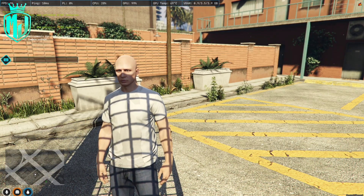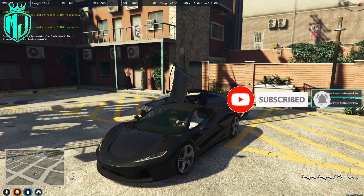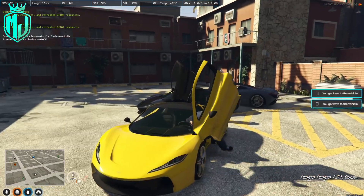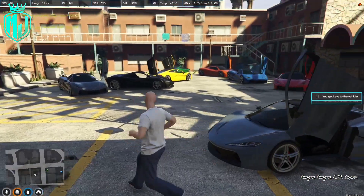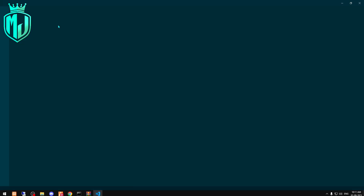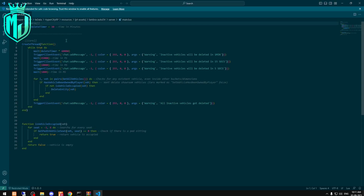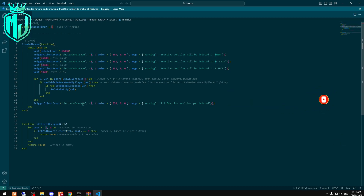Right now we've got the script working, so first of all let's spawn some cars. Now we go to the folder, open server main.lua, and right here we've got the delete timer. You can see the time in minutes. For testing, we're gonna set it to one minute and restart the script.